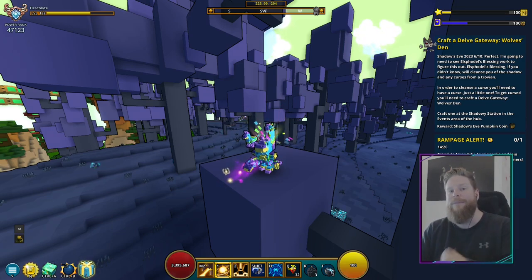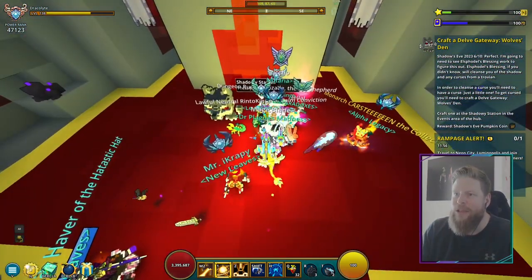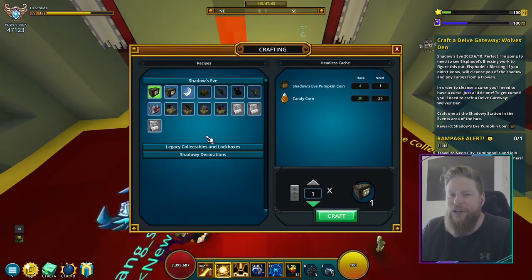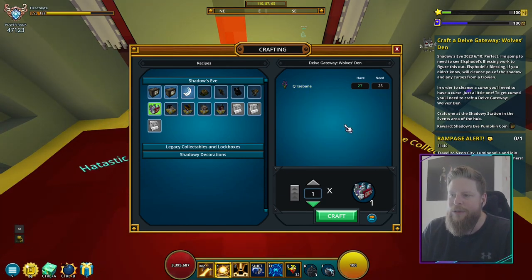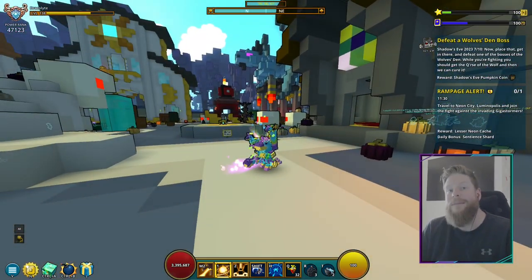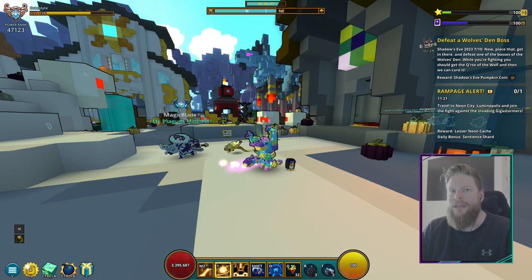For step number six, head back to the hub and go to the haunted house. There is a crafting bench right next to Cubesly in the wolf costume. Open up the crafting bench and craft the item using the banes you collected - you should have enough since you got 25. Crafting it completes step number six. Go to the hub, find the crafting bench, and craft the wolf den item.